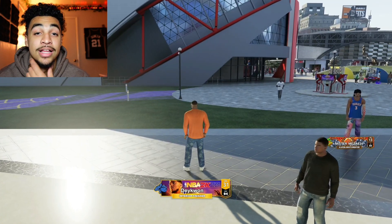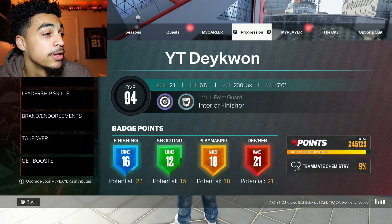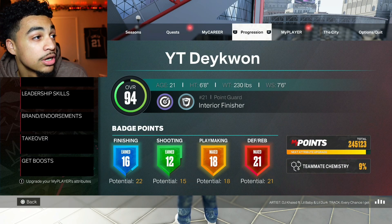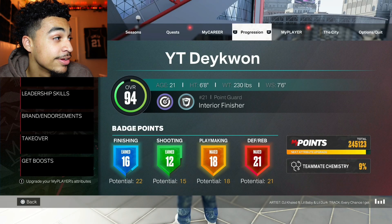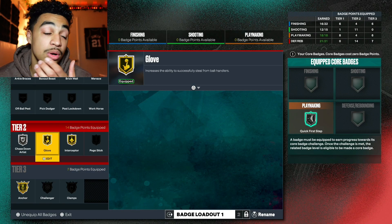What's good y'all, it's your main man Daquan and I'm back with another video. In this video we're gonna be talking about how good is the glove badge in 2K23. If we take a look at my player right here — interior finisher, catfish, sharp, take rim, take point guard — look at the attributes: 95 steel. That's gonna pair with this glove badge right here.